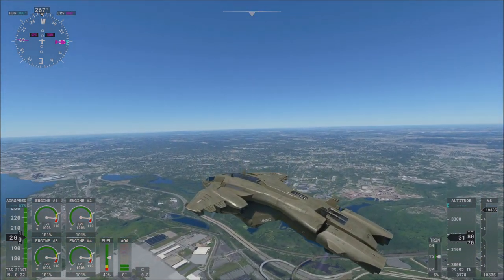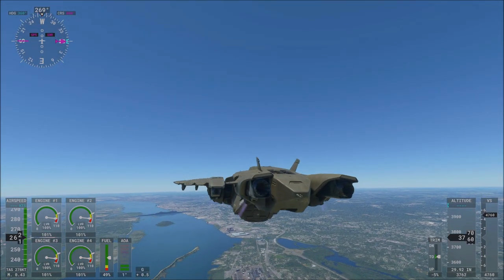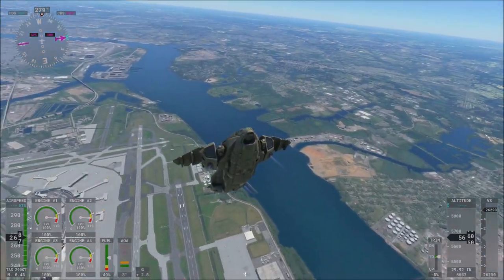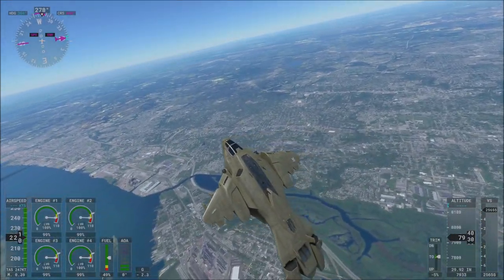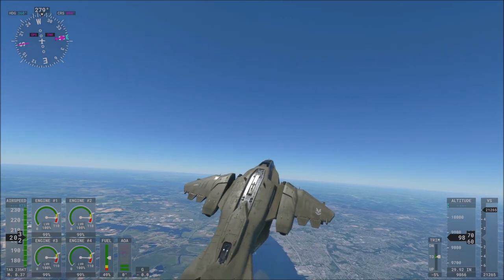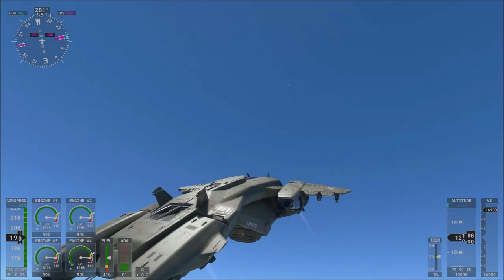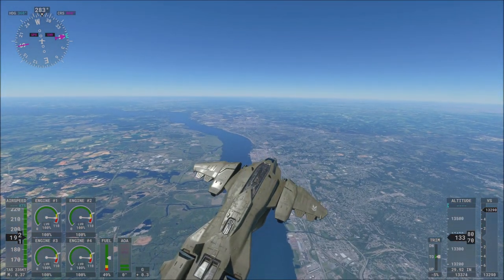However, there is one unfortunate downside. In the trailer they showed it flying into space, but as people quickly noticed, you can't actually fly into space — it just doesn't work. Its altitude maxes out around 50 to 60,000 feet depending on how you fly, which is nowhere near the height limit in Flight Simulator. The height limit is around 275,000 feet.